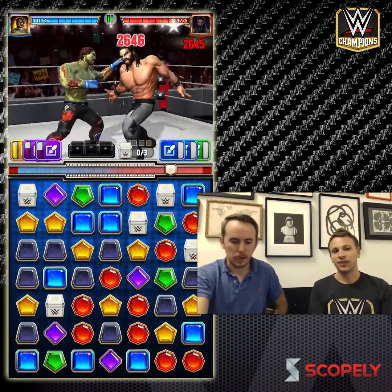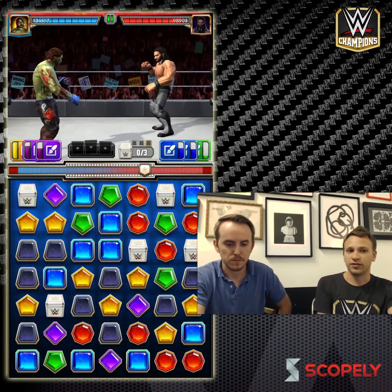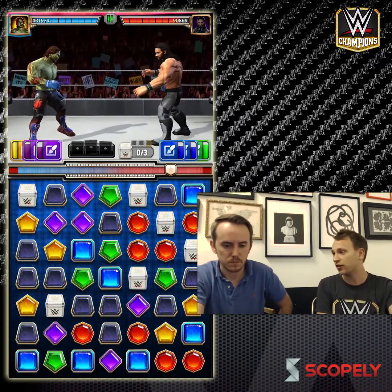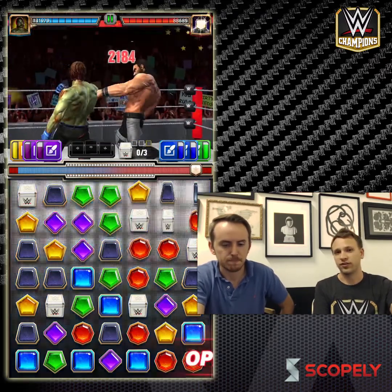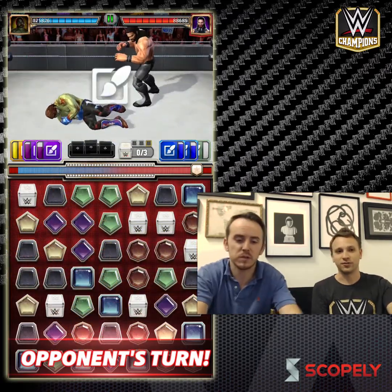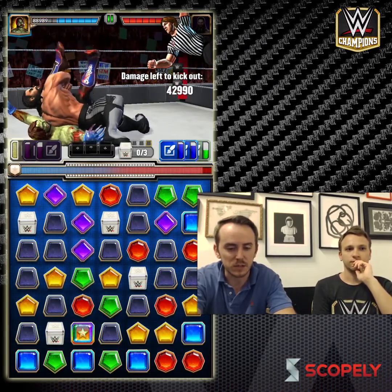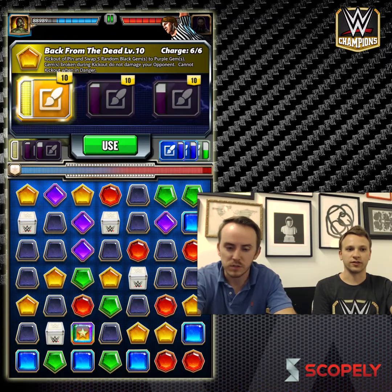You want to get that yellow match and steal those blues. Seth Rollins can put you in a really massive damage pin — but you'll be able to kick out and then automatically generate those purple gems you need. So it's really great against him in this case, and then you can go back on the offensive. Let's see if this actually pins us. It did — 43,000 damage. Right now I'm going to go straight into the kick-out move. There are a lot of black gems on the board that are going to change into purple and hopefully help finish charging up our other moves.